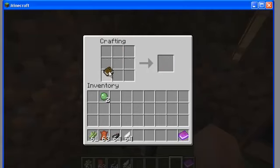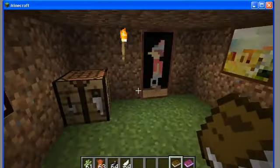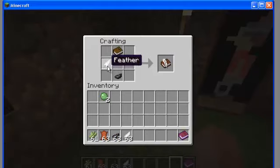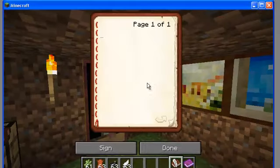You need a book and quill. But this is not a regular book — how can you write in it? I'm right-clicking like crazy right now. It doesn't matter what order you put them in, just like this. Book and quill! And now you can just write whatever you want.